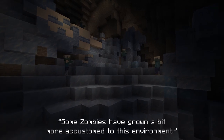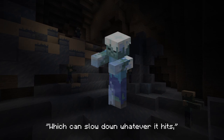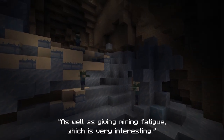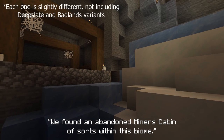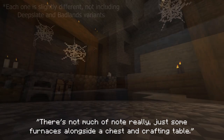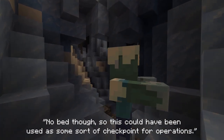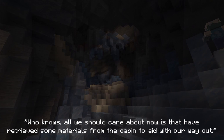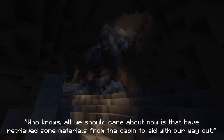Some areas of this cave can be blocked off by ice, with some having thin ice covering different caverns, so tread with caution. Some zombies have grown more accustomed to this environment — we've never seen them before, so we'll be calling them Frostbin, which can slow down whatever it hits, as well as giving mining fatigue. We found an abandoned miner's cabin of sorts within this biome — just some furnaces alongside a chest and crafting table, no bed, so this could have been used as some sort of checkpoint for operations. All we should care about is that we have retrieved some materials from the cabin to aid with our way out.